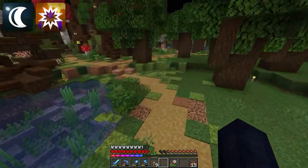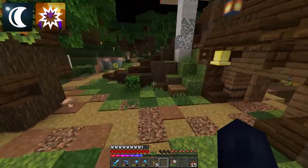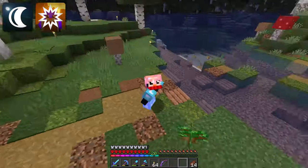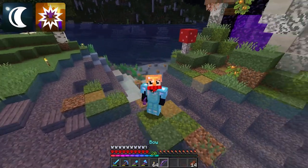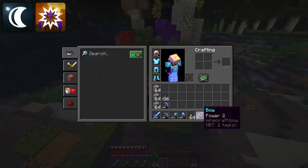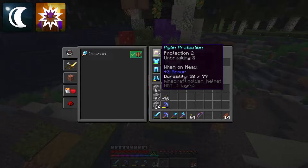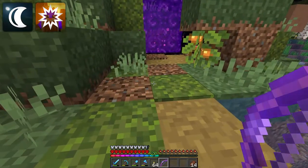We have a nether fortress to go explore. Quick bit of suiting up later — I believe we are all good to go. I put together a very basic little enchanted bow with Power 2, got some blocks, got some arrows, and of course our piglin protection gold helmet. We should be all good to go into the nether.